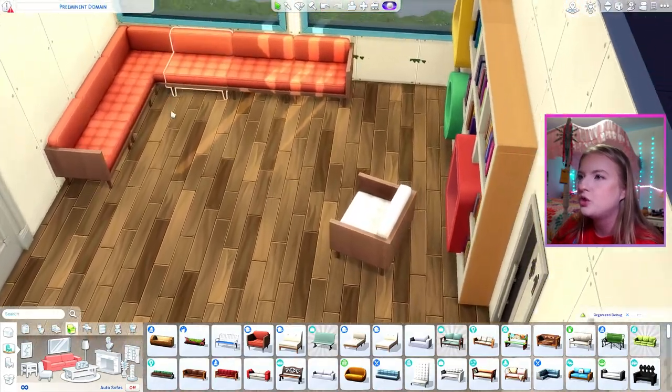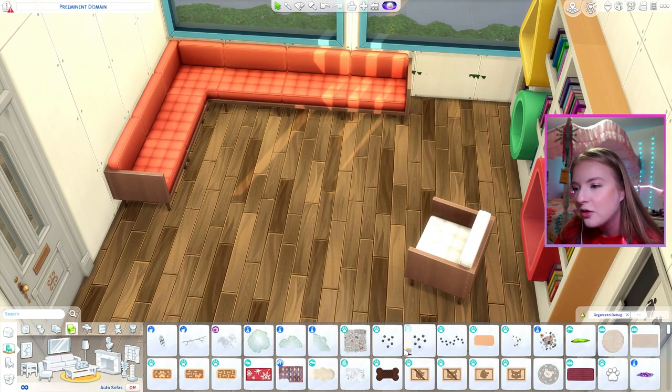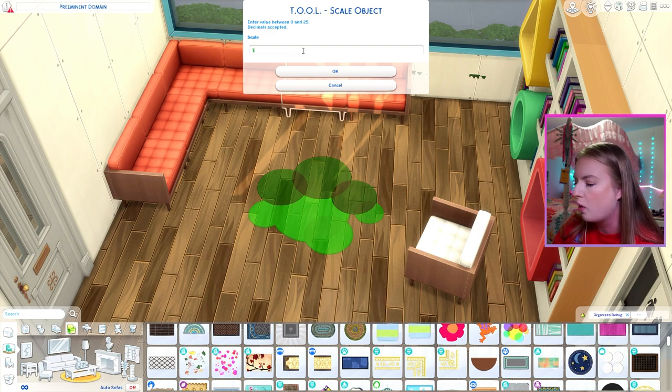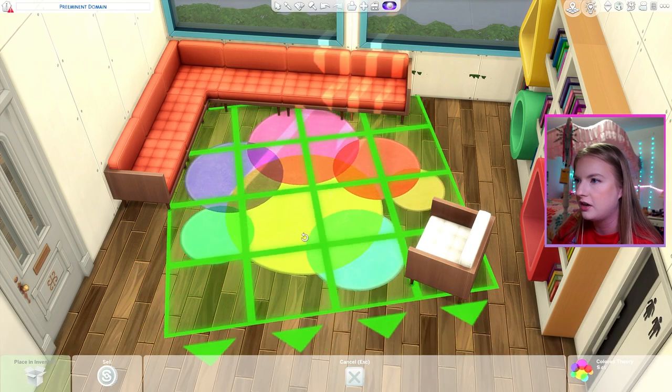Wait, I just had a really good idea — I think we'll do a sectional around here for gathering. Also what I want to do is add a rug for drag queen story time, of course, and that's why I've added that chair there as well.